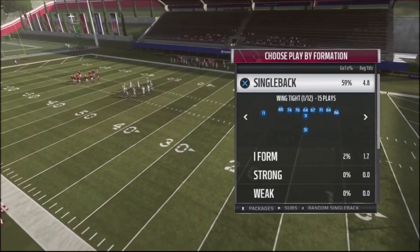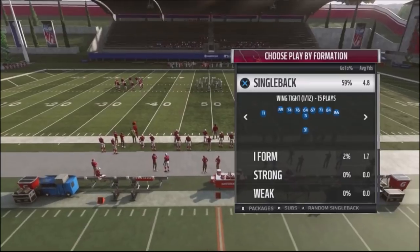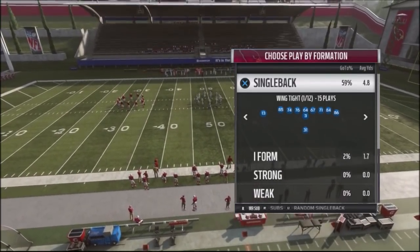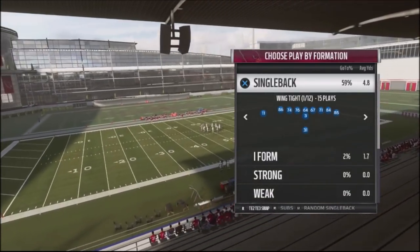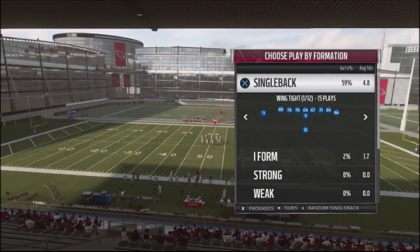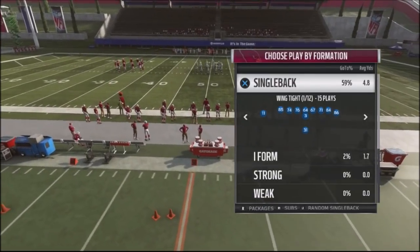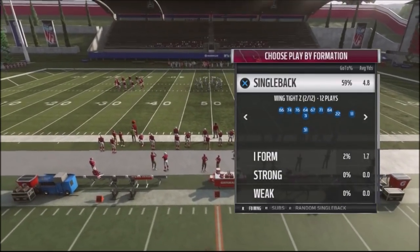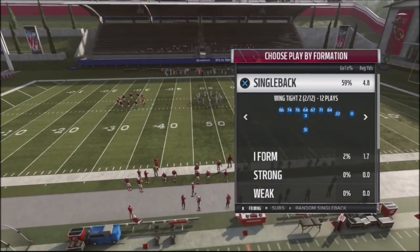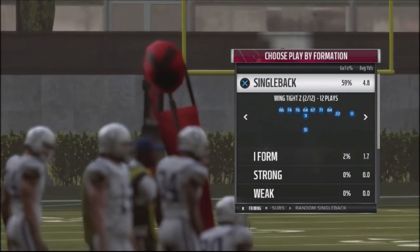If you look at the bottom right-hand corner of the choose play formation window, if you flip with the right stick it's going to give you options — play backup, halfback sub, wide receiver sub — and it's going to switch out the tight ends. There's a special feature that will take your fullback and switch him out with a tight end position. The key here is the fullback wing. So you take number 22 Logan at 93 speed at running back and now you can put him at a tight end position and really open things up.